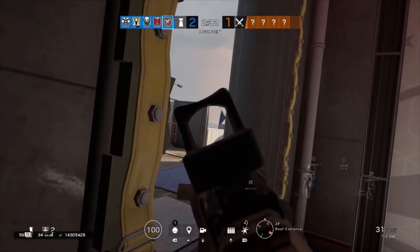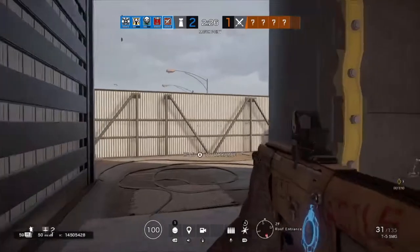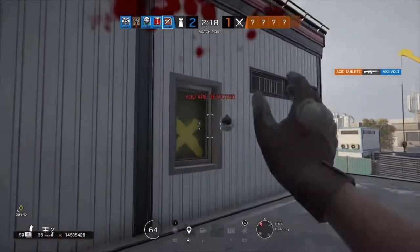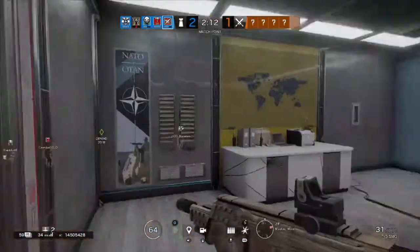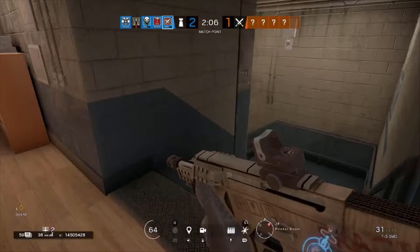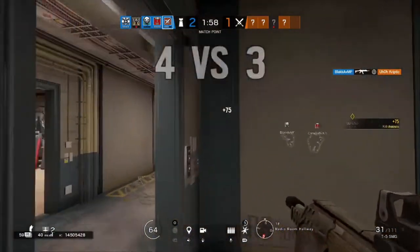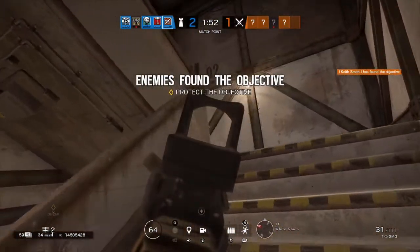All in all this gadget is very useful for slowing down a push, which is why I recommend you play on site with Lesion. The best way to use this gadget is to put them around the site as a team device — place them where enemies are going to push so your whole team gets the intel from the loud sound the mine makes. This gives you and your team knowledge of where they're pushing from and slows them down significantly, which can really disadvantage the attacking team.